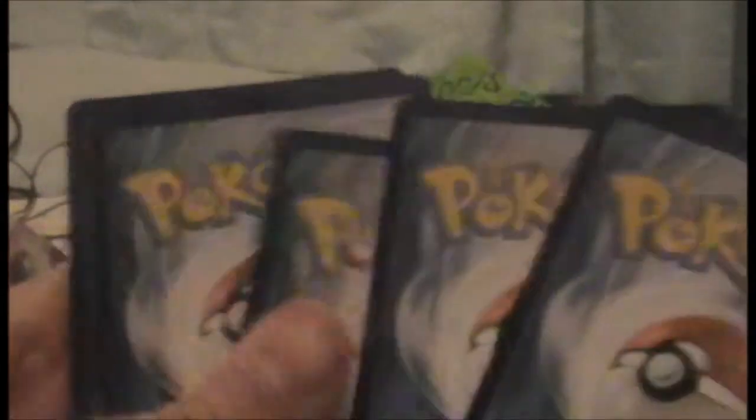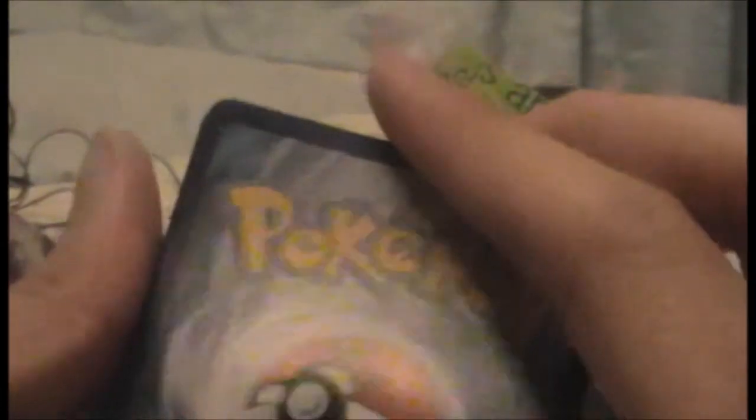I think each pack you get five cards, and the rarer one is at the back. So let's start — we have Cricketot, 60 HP, an attack for 10 and an attack for 10 plus for two energies. Weakness is fire. That's number three in the set.